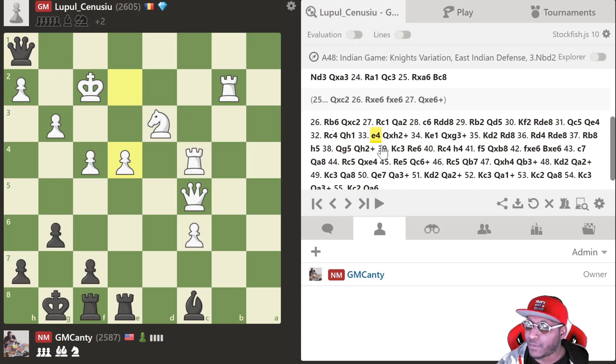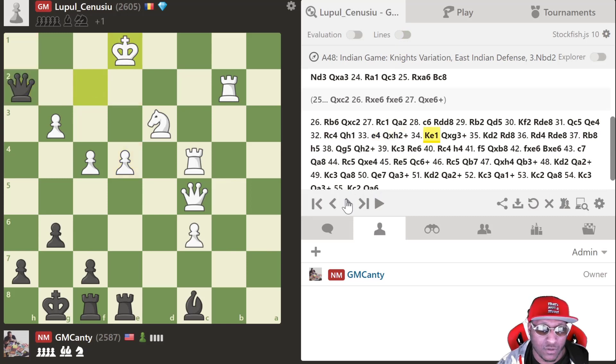Bishop h3 and here we go with the check — all kinds of stuff happening. I felt really good in this position and the engine likes it too, now favoring black even being down two pawns. He thought for a while and played e4. I was like 'this has gotta be a wrap.' Queen takes h2, king moves, I take another pawn — now we're even with his king looking crazy in the middle of the board.